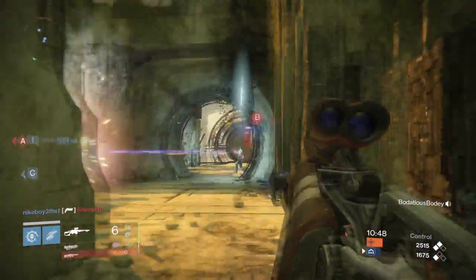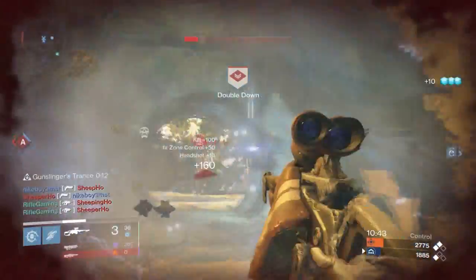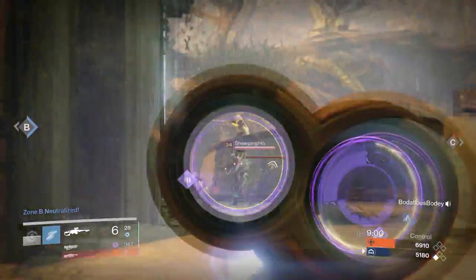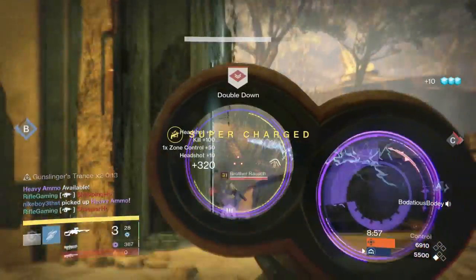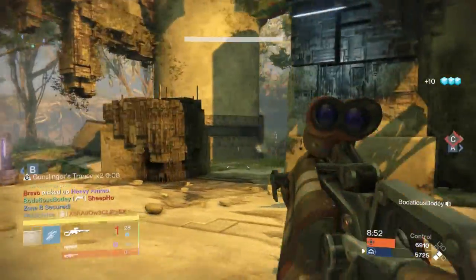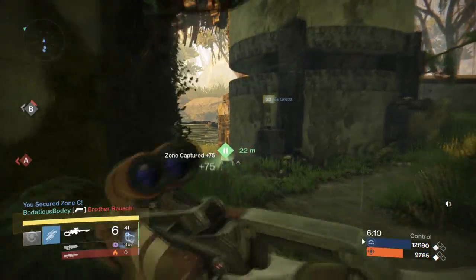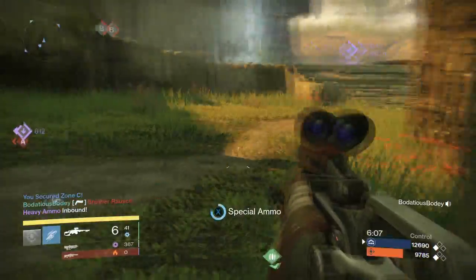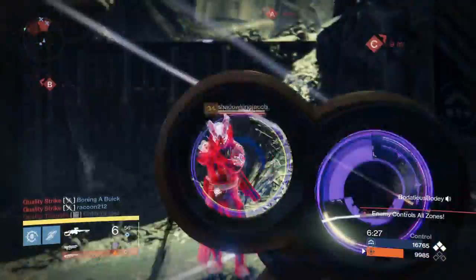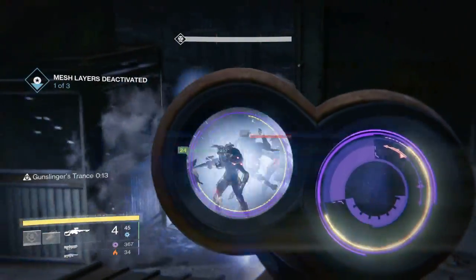This weapon is amazing. It's one of the three choices you get from completing the Elder Cipher, which you get from the Prison of Elders level 35 or 34 — although the Elder Cipher seems to drop more frequently at level 35, so keep that in mind. Another useful feature is that it can hold a ton of ammo. I was getting 30-plus special ammo each time I picked up ammo in PvP — this fusion rifle hoards more ammo than a doomsday prepper. A lot of ammo plus fast kills equals another deadly combination.